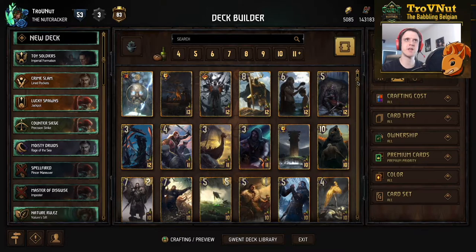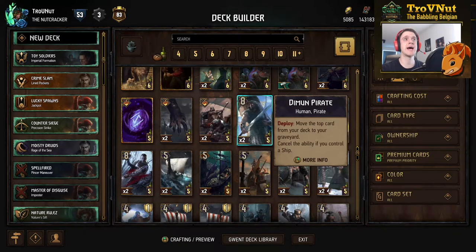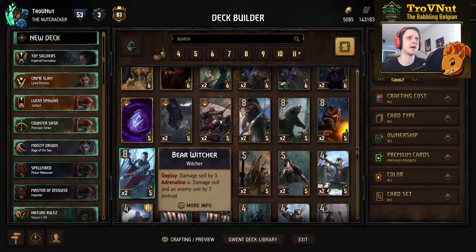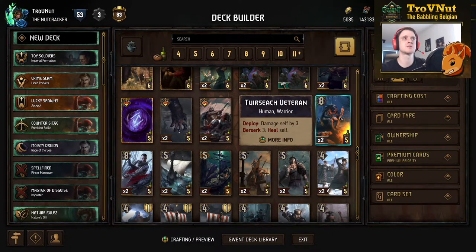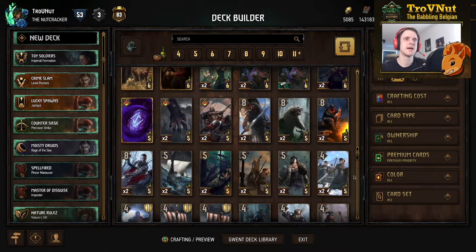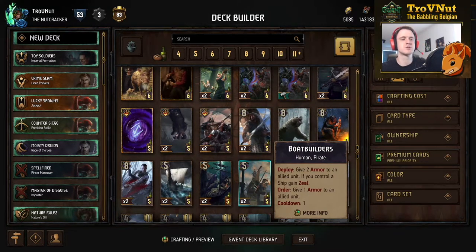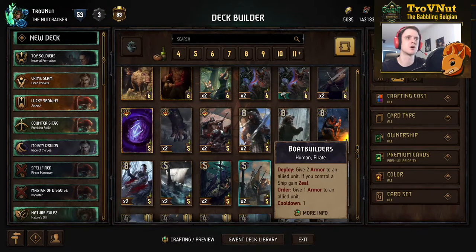For Skellige, not a lot has changed — mostly provision changes. Most importantly, the Raging Bear and the Demon Pirate have both been boosted to eight power, bringing them to roughly the same level as the Bear Witcher, essentially countering the power creep from newer cards. The Trio Suck Veteran also has an increase in his Berserk trigger, now triggering at Berserk 3 instead of Berserk 2, making him more viable. The coolest ability change is for the Boat Builders: the Order ability now has a cooldown, allowing you to apply armor to an allied unit every single turn.